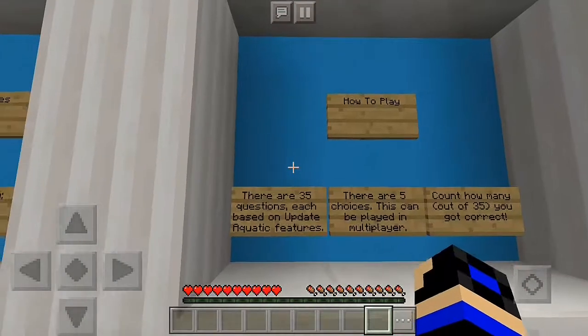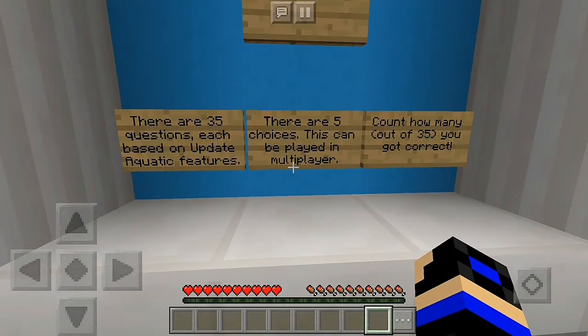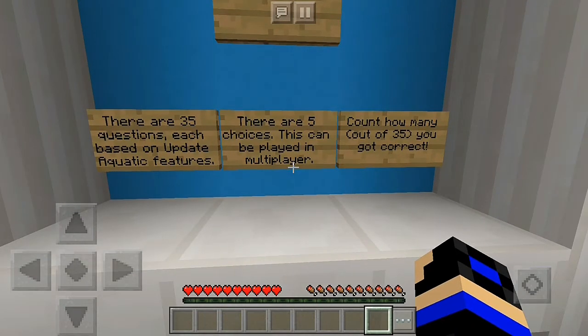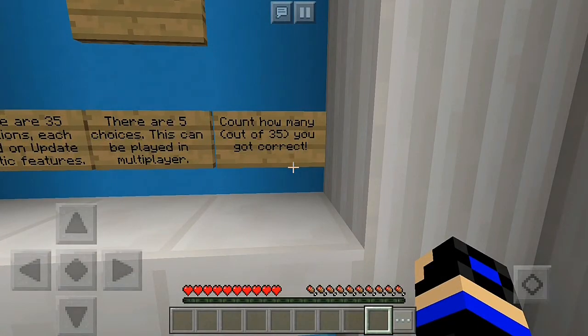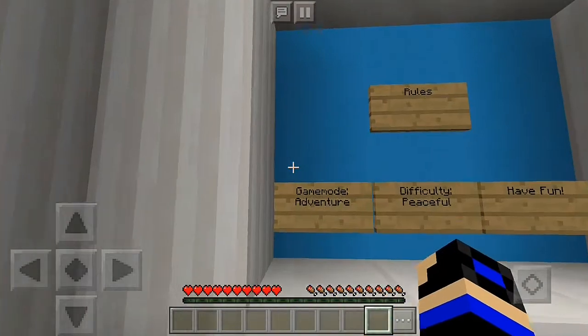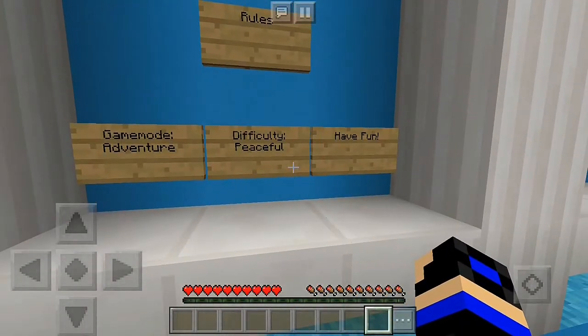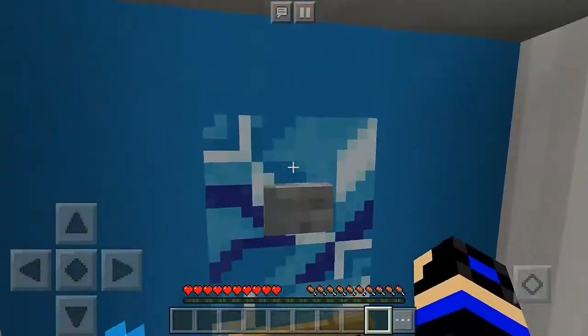Let me read this — how to play: there are 35 questions each based on Update Aquatic features, with five choices each. This can be played in multiplayer. Count how many out of 35 you got correct. Game mode: adventure, difficulty: peaceful, and have fun.